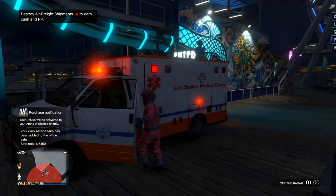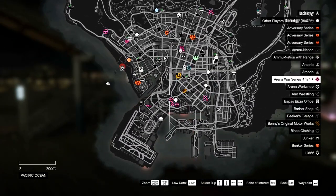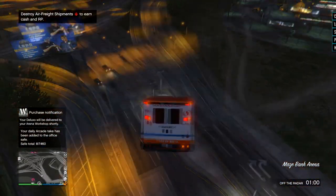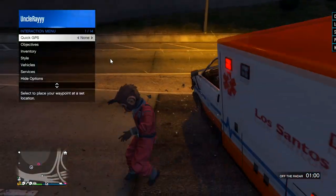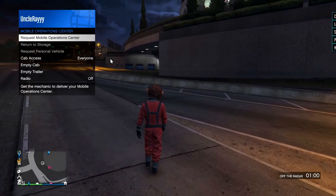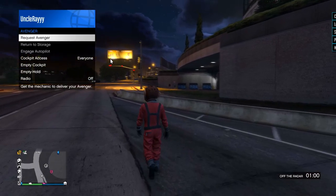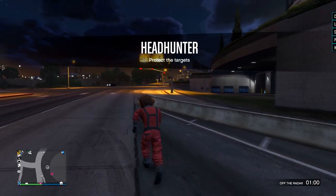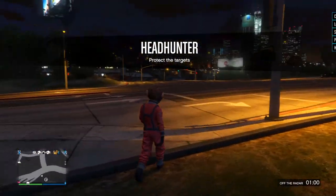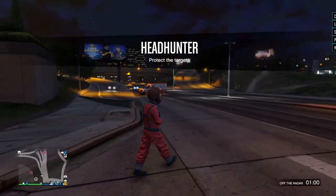We're gonna teleport over to the arena workshop and customize the Scramjet first. While we're waiting I might as well call my Avenger. Do I have a mobile operation center? I do - I didn't even know! I did buy that recently. So we're just gonna call the Avenger so by the time the Deluxo is already here I'll be able to take it to the Avenger and customize it. We're gonna have to wait for all that to spawn in.